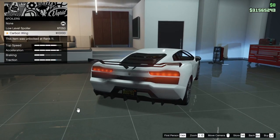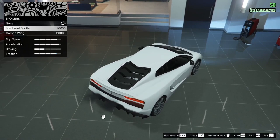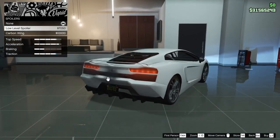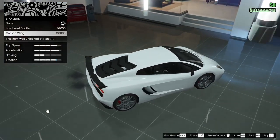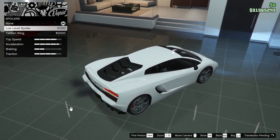Spoiler, kita lihat. Ada low level, ada carbon wing. Gue pengen pakai low level sih, karena yang carbon wing ini aneh bentuknya menurut gue. Cobanya dia ada kayak chassis mounted gitu masih boleh lah, cuman ini ada low level aja.